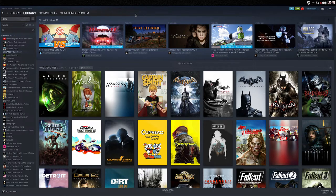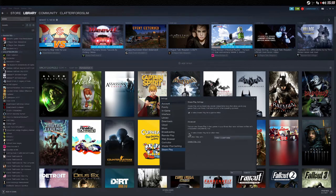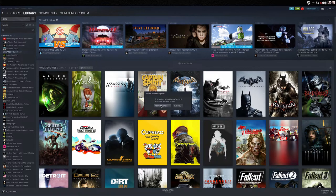So once you get in, go up into Steam, go into Settings, and come down to Steam Play. Tick that on. Now you can pick which version of Proton you want — I always use Proton Experimental because it's the most up-to-date one, unless you're using Proton GE / Glorious Eggroll. I always use Proton Experimental because it always works for me. Click OK and then we've got to restart Steam.